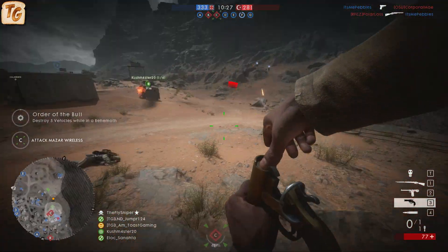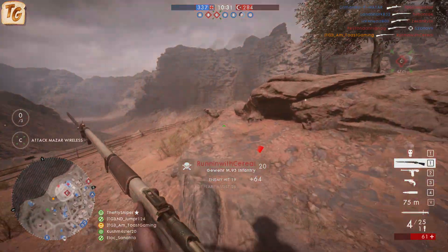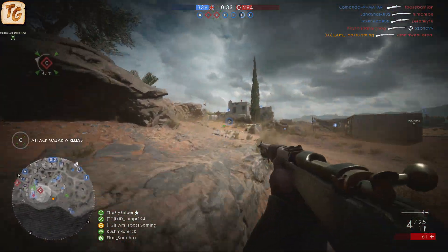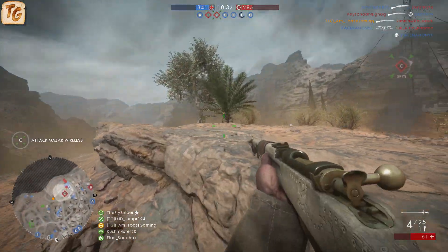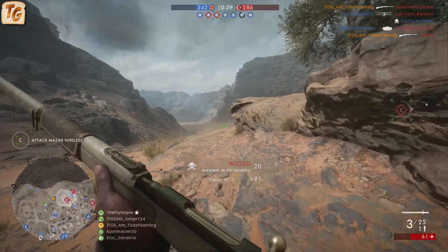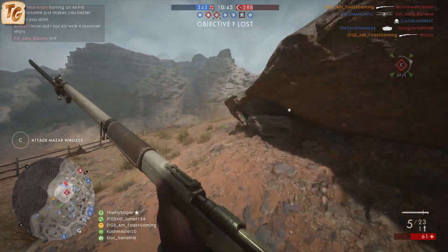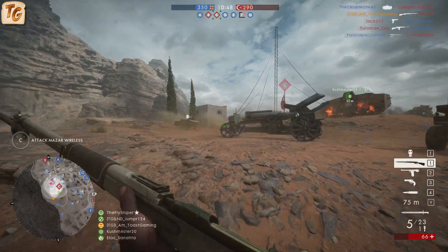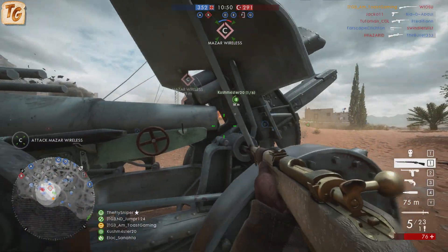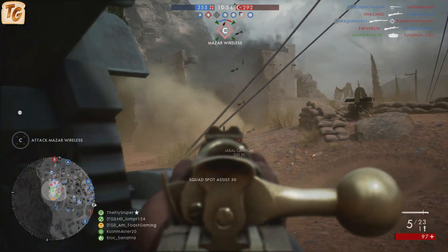Because this weapon never deals 100 damage to the body, your headshot accuracy is going to be really important while using it. Where other scout rifles have a sweet spot, the Gewehr M95 has no such luck, so the only way you'll be getting a one-shot kill is to either go for a headshot or find a target that's already been injured. This, combined with the lower-than-average muzzle velocity and lack of a true long-range scope, are really the reasons that you don't want to use this weapon for long-distance shooting. You can of course occasionally take long-range shots, but know that you'll likely be out-sniped by most other scout rifles.